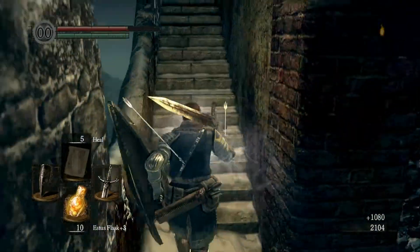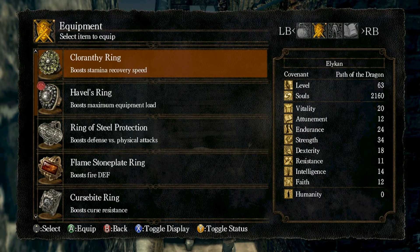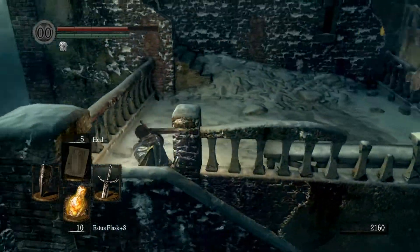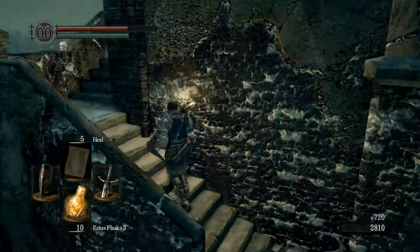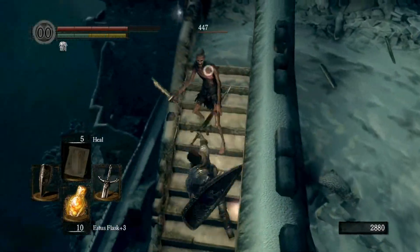Wait, what am I wearing right now? I took off — I have the wolf ring right now because of the low poise armor. Actually, that brings it very close to the stone set, which is very helpful.